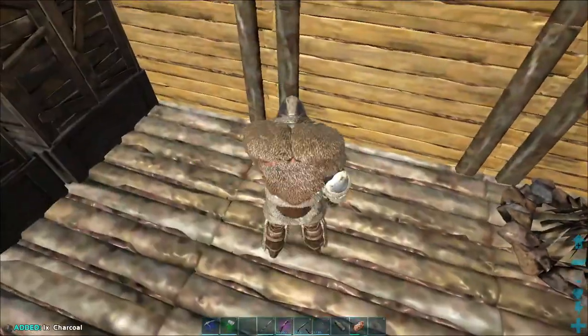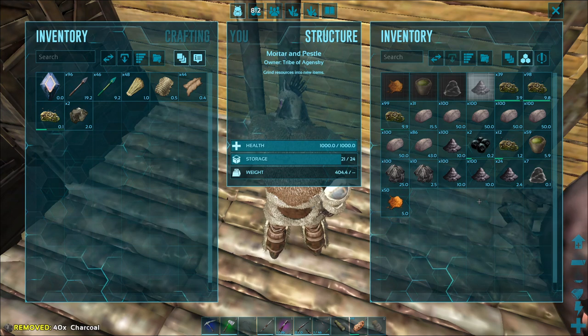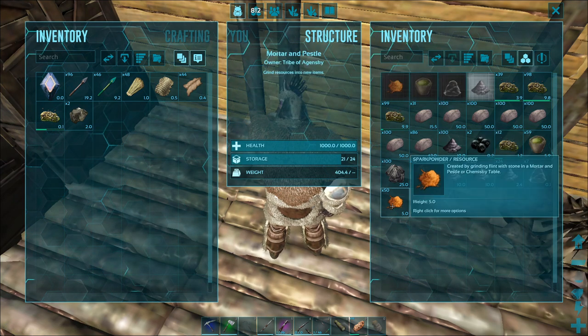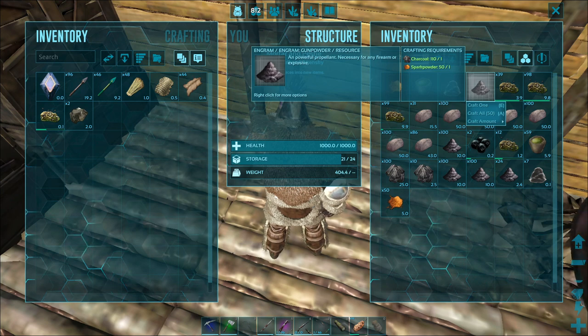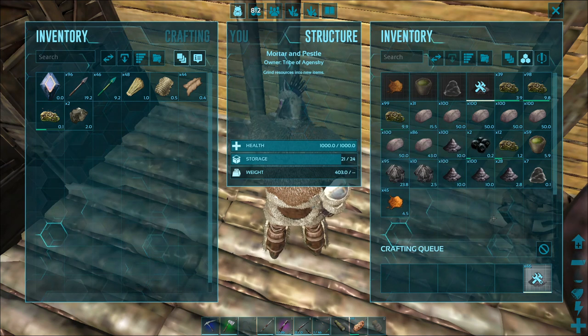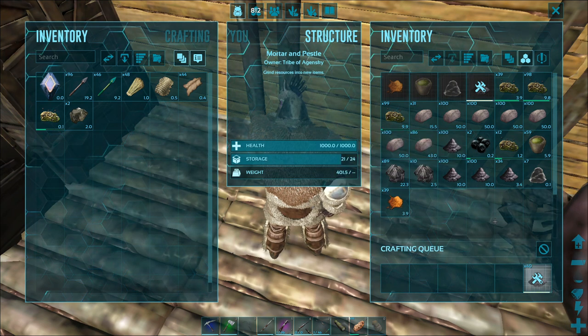Now that we have charcoal and spark powder together, we're going to throw them in the mortar and pestle and make gunpowder. It takes one charcoal and one spark powder for every one gunpowder — so we crafted all of that and made 50. Gunpowder is a one-to-one ratio, so for every one you make you receive one gunpowder out of it.